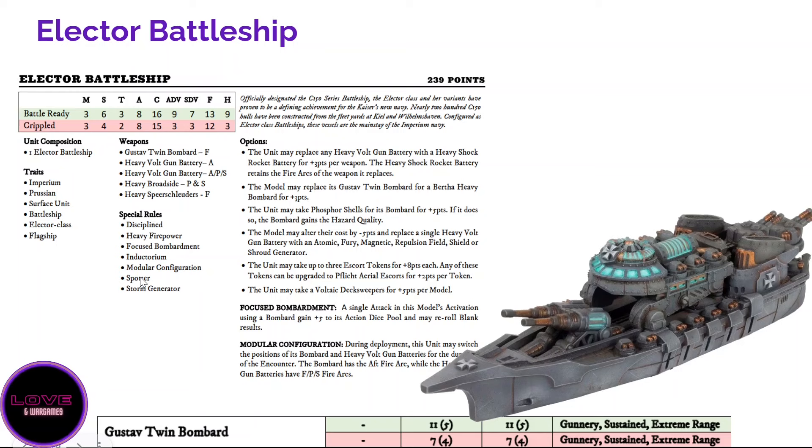From closing range all the way to extreme range — 10 to 40 inches — you can shoot for 16 dice sustained, re-rolling blanks. You also gain Spotter, which isn't really needed since you already re-roll blanks from Focus Bombardment, but if your enemy has a shroud it lets you ignore the obscured quality when aircraft are near the target. You also have Modular Configuration, letting you switch weapons to the front or rear during deployment — it's a fun Prussian modularity theme, though I'm not sure you'll use it often.